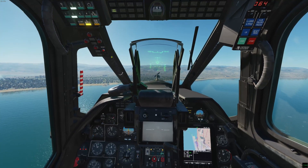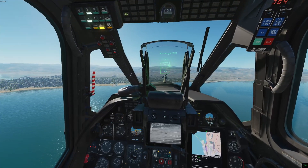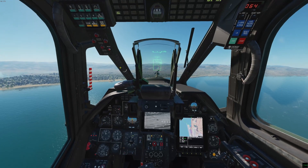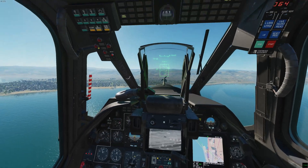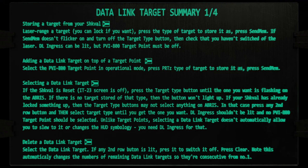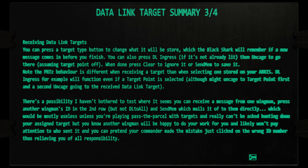Since targets stored from your present location are more accurate — if you're in a stable hover facing stationary targets and want to strike with precision — you can DL ingress the received message, uncage to it, and clear the message. Slew around to refine the aim, then choose the target type and store it yourself for perfect accuracy. Note: if you have a target point currently selected and receive a message and press DL ingress, it will first jump to the target point, then to the new deadlink received. Generally I recommend turning off target points if you're dealing with a deadlink so as not to confuse it.